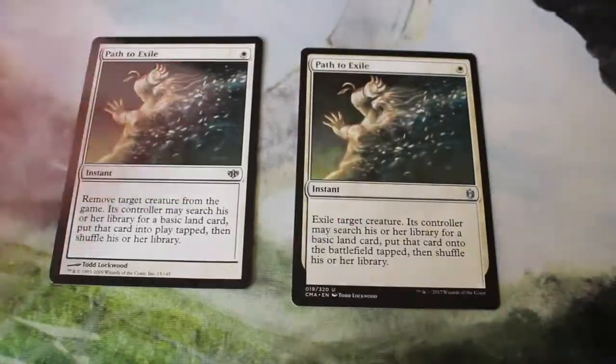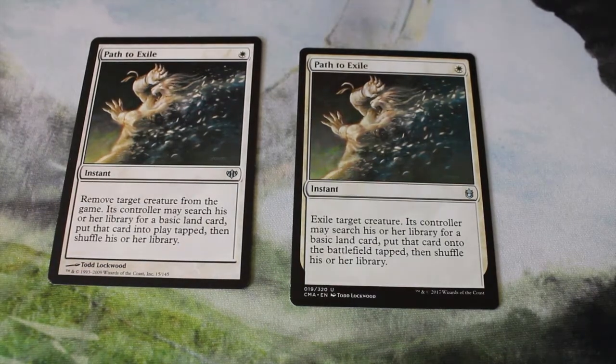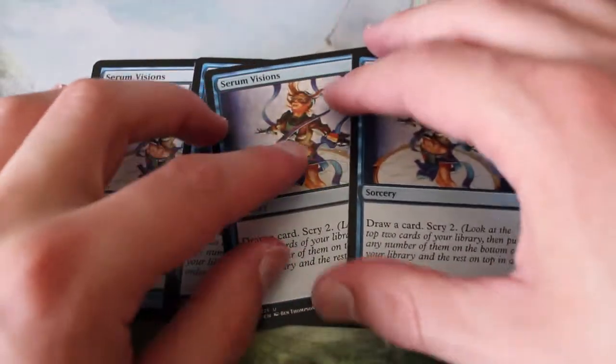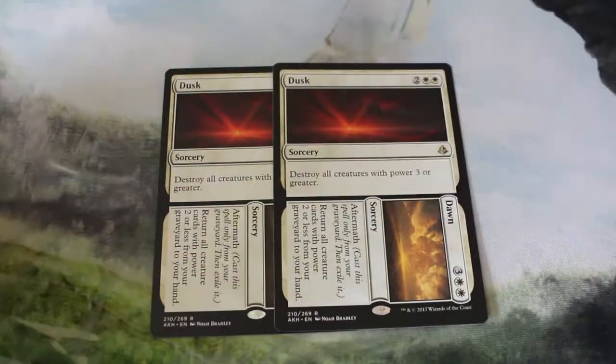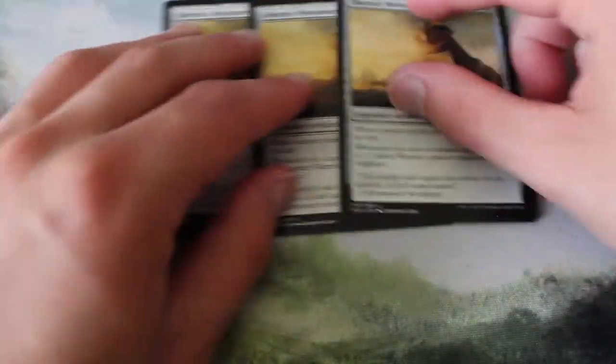For spells, we have two Path to Exile for some removal, and four copies of Serum Visions for some filtering and draw to help dig to the cards we need. Two copies of Dusk to Dawn as mentioned, and three copies of Oketra's Monument — the card that pulls it all together. It is legendary, unfortunately, which is the reason they're limited to three. We can dig to them pretty well with Serum Visions since we're going to be drawing a lot.